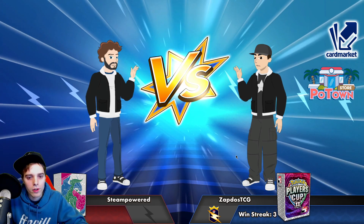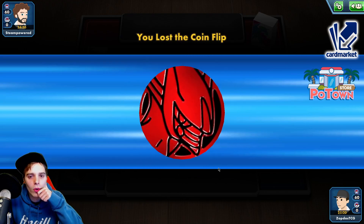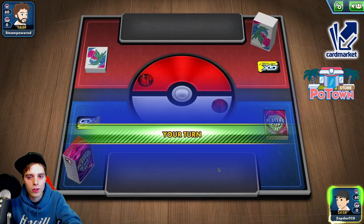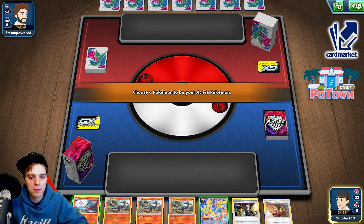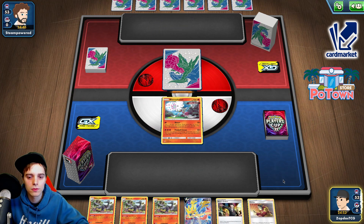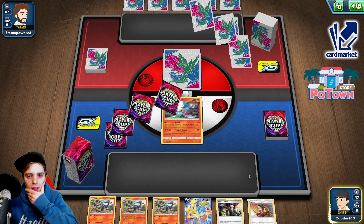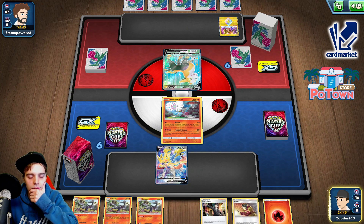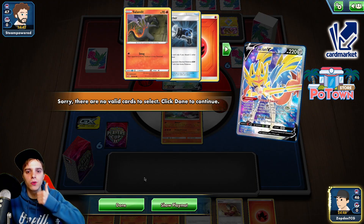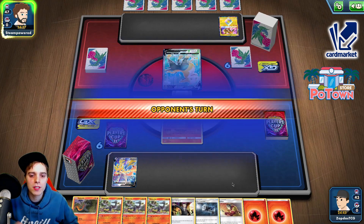ADP — Steampowered is the opponent. Will we be able to destroy ADP? The problem with this is that we need to draw very very quickly. Interesting — we can go first. We have Blown, we have Zacian, three Salazzles in the opening hand. Hopefully we draw to some Communication so we can Danny ourselves out of this madness situation. Two Pokemon already — this is scary. Intrepid Sword — we have a Welder for two. We can Slapdown a Salandit. We have Great Catcher, which is actually not bad.